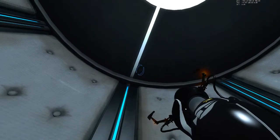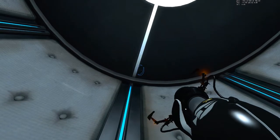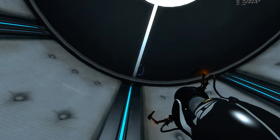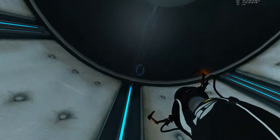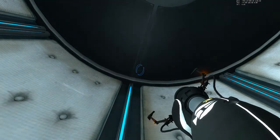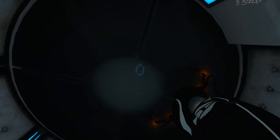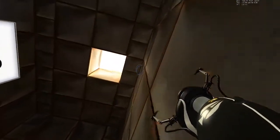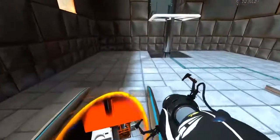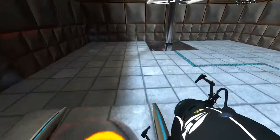Now while I'm in this elevator, I'm going to line up my coordinates — or my crosshair I mean — at some very precise coordinates. If I line up my crosshair right, I will be able to shoot through a pixel-perfect seam line in the wall of the next chamber. So we've got the correct coordinates, so I'm going to jump out, shoot a portal into the next chamber, and then fall into this portal.